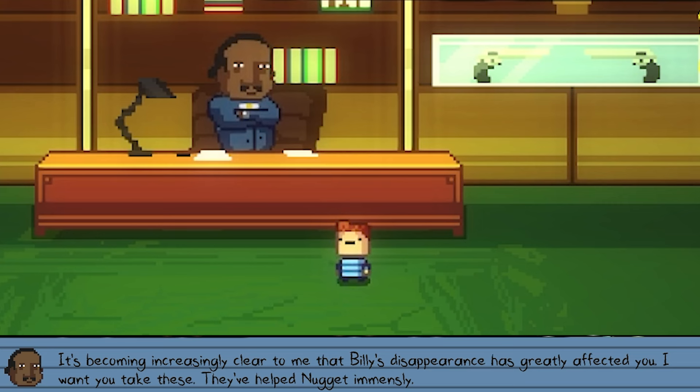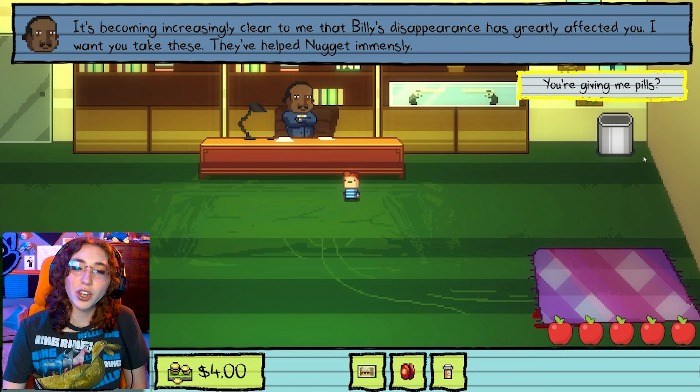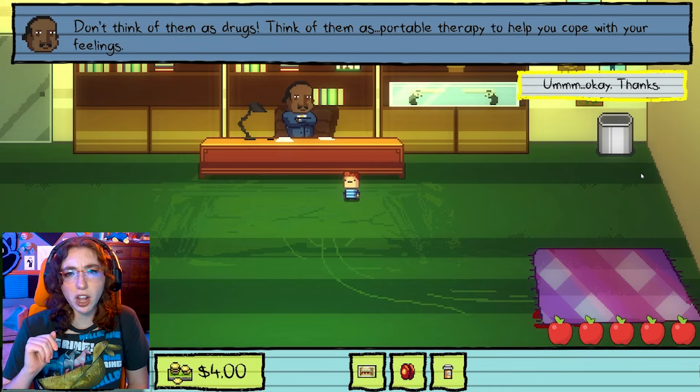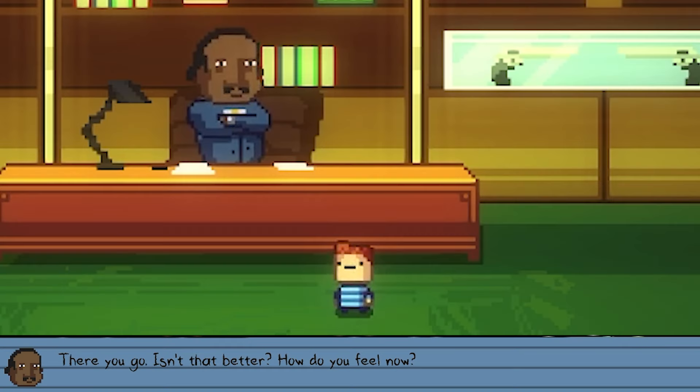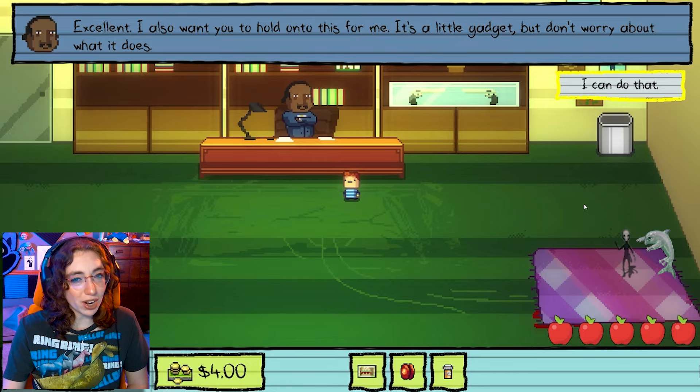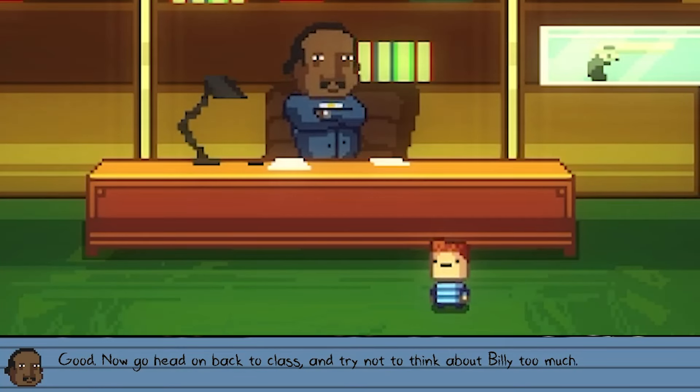'It's becoming increasingly clear to me that Billy's disappearance has greatly affected you. I want you to take these — they've helped Nugget immensely.' You're giving me pills? 'Don't think of them as drugs. Think of them as portable therapy to help you cope with your feelings. Take one. Right now.' Fine. I'll do this mission a little bazoinked. Whatever — don't do this at home, but whatever. 'There you go. Isn't that better? How do you feel now?' I feel good, man. 'Excellent. I also want you to hold on to this for me — it's a little gadget, but don't worry about what it does. Now go ahead and head back to class. Try not to think about Billy too much.'